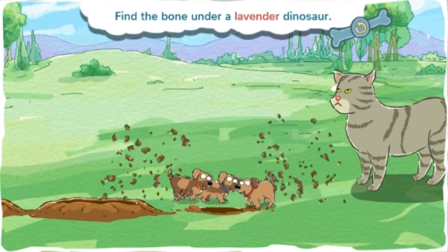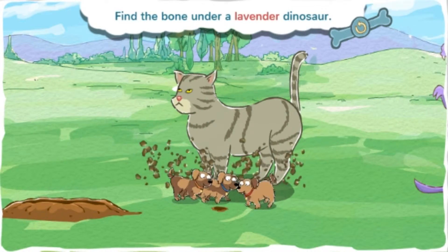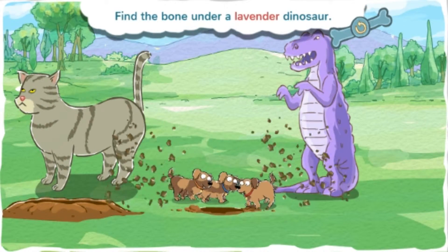This bone is under a lavender dinosaur. Lavender is a light purple. When you know where the bone is buried, tap and hold the spacebar to dig.